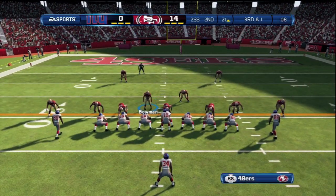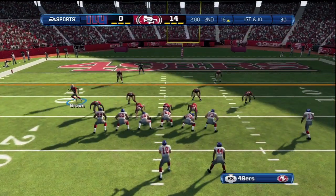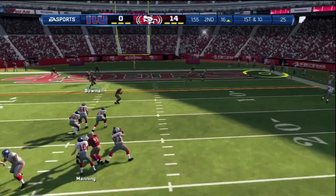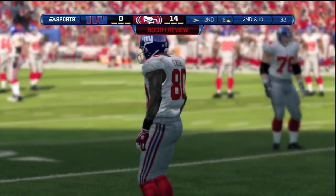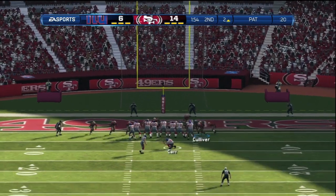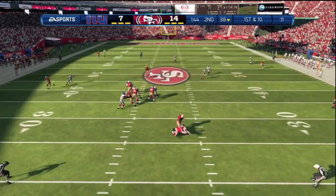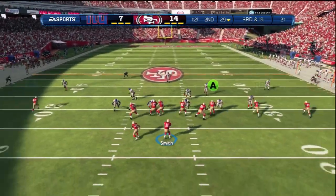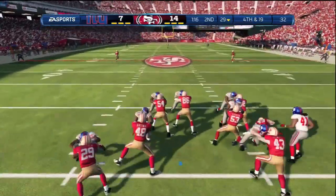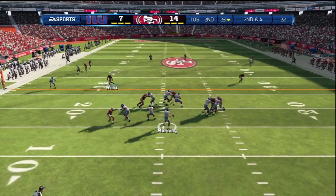I haven't really seen anything too concerning as far as cheap plays. The blitzing is completely different too. If you bring your guys down to the line — say you bring Patrick Willis down and then move your marker to a different player — Willis will back up to his original spot. You have to stay on the blitzer if you want to do it, which is absolutely awesome. You can't set up cheese blitzes anymore, which is a lot better for online gameplay.